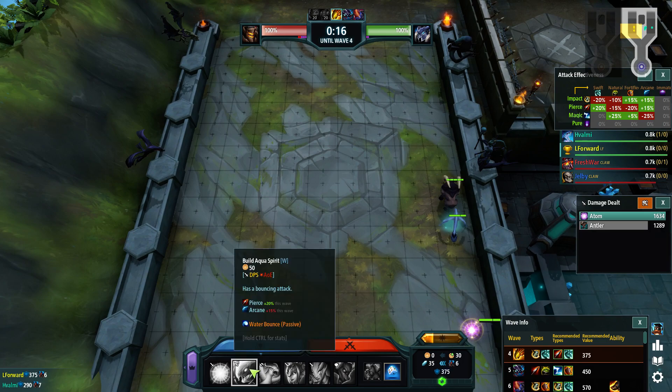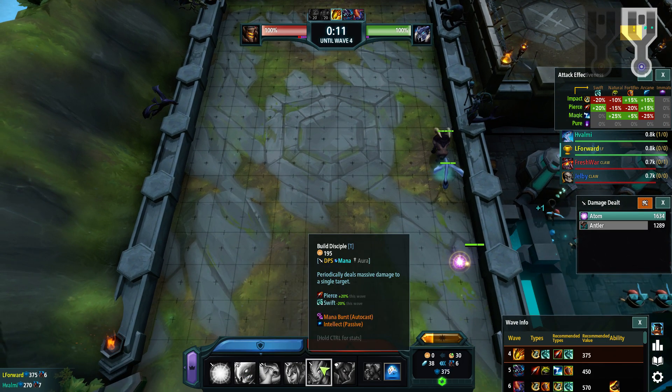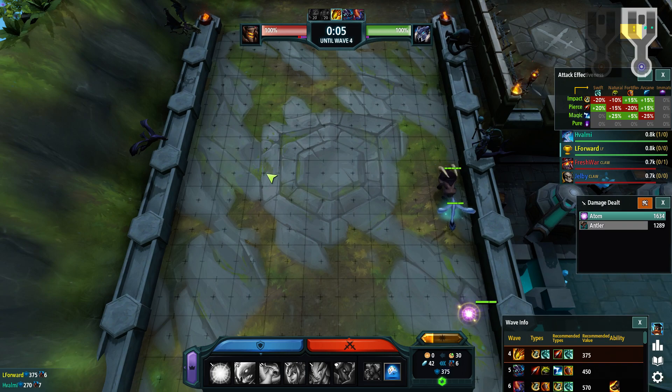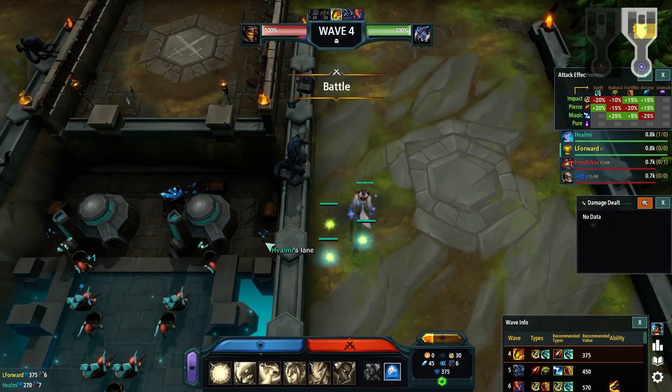I think now I'll get an Aqua and a Disciple. Maybe a split with Protons too, to pull them back a bit. But yeah, definitely a bit scared of seven.